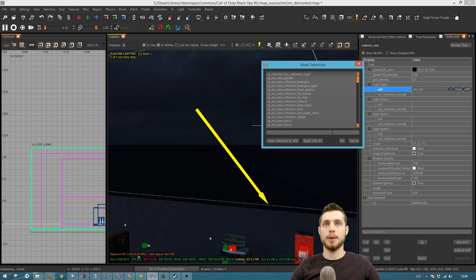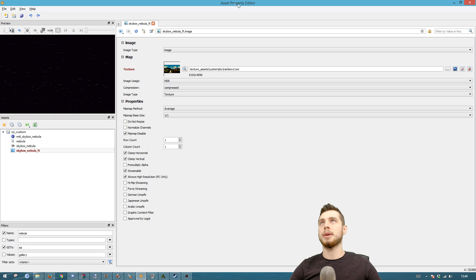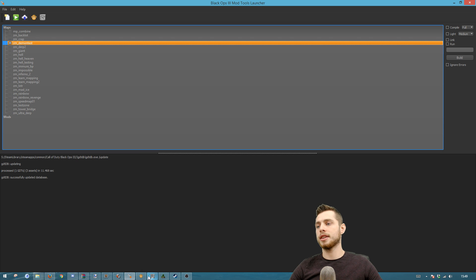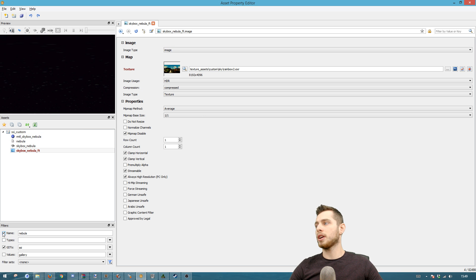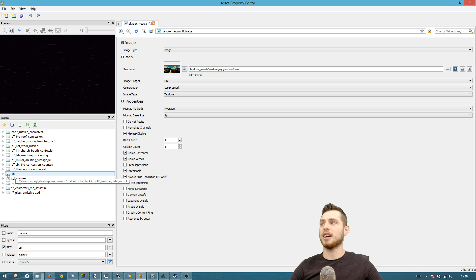So the next thing is: if there isn't a skybox that suits you, you probably want a custom skybox, and we're going to walk through exactly how you do that. You want to open up APE — the Asset Property Editor — which you can get by going to Launcher and clicking on the monkey. When it's open, go down, deselect everything, only have GDTs selected, and type in SSI.